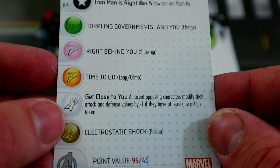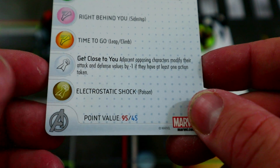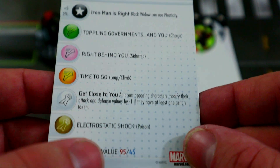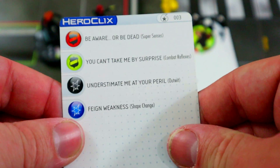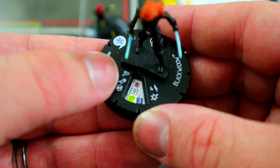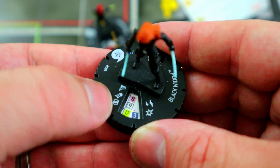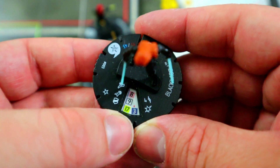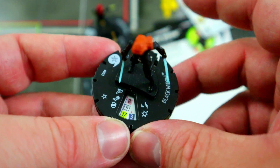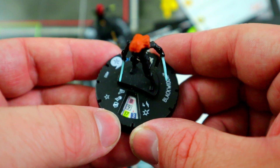Avengers Initiative team ability; she's 95 or 45 points, making her 100 or 50 with the plasticity trait. I mainly like her at the 50-point line because she starts with a sidestep, that special attack that minuses their attack and defense by one if they have a token, combat reflexes, and shape change. Pay the five points to get her to 50 — run her up, tie them up with plasticity, combat reflexes gives her a 19 defense, shape change gives her a rollout.